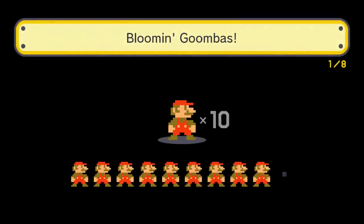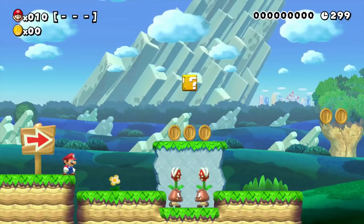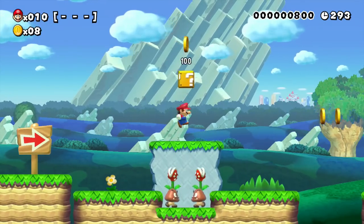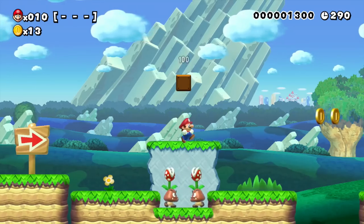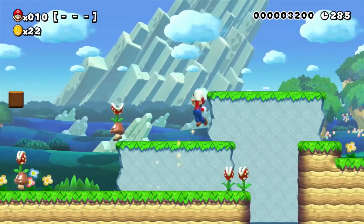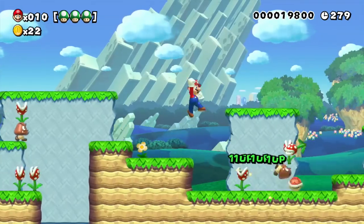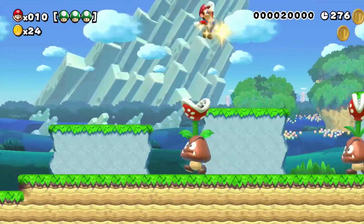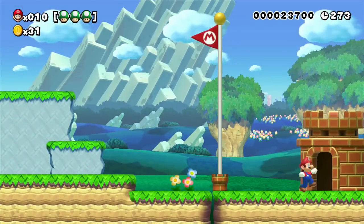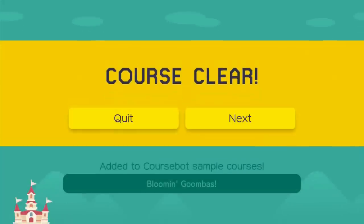Bloomin' Goombas. I'm a little nervous — what does Bloomin' Goombas mean? Please let it be something cool. Oh, I see what they mean — these Goombas are sprouting. Is this gonna be a bunch of coins? Sometimes after they spit out all their coins they'll spit out like a mushroom, but not the case here. I do think that when it comes to play-wise, it's the most fun to play the New Super Mario Bros. U style, but when it comes to the looks, I'm a sucker for that Mario World style. That was a pretty darn easy level!